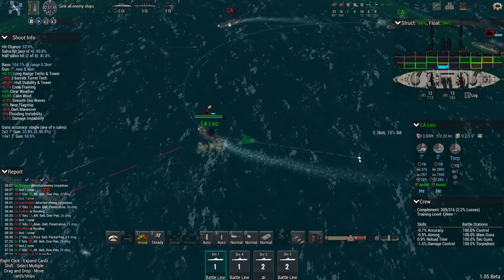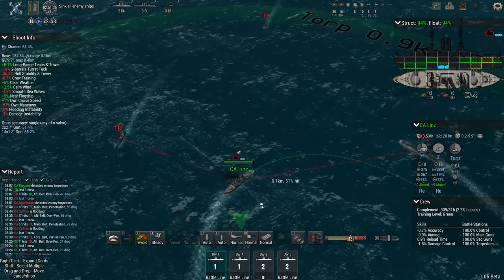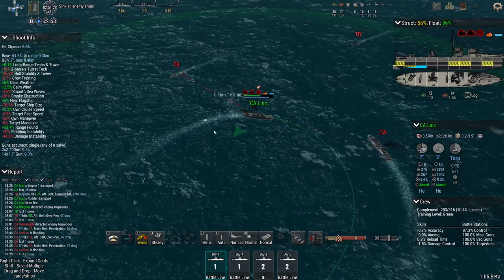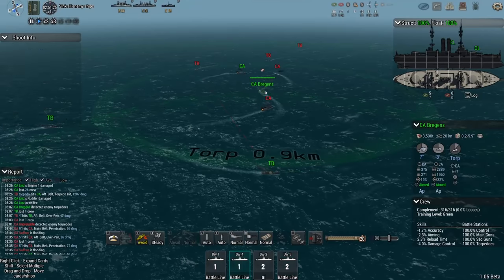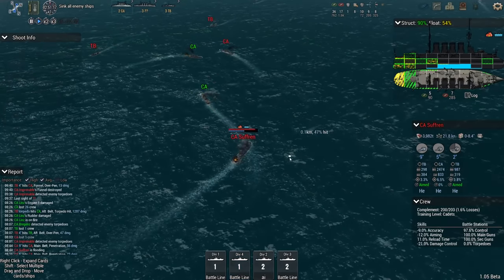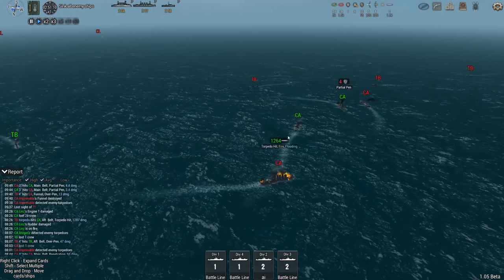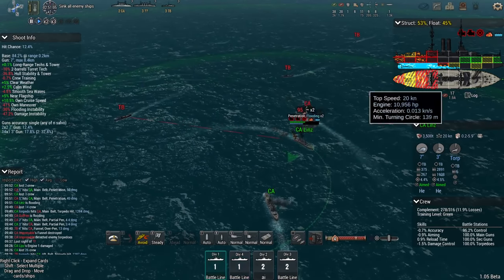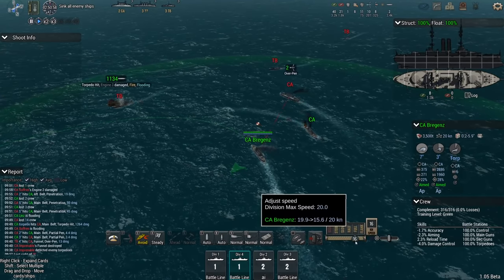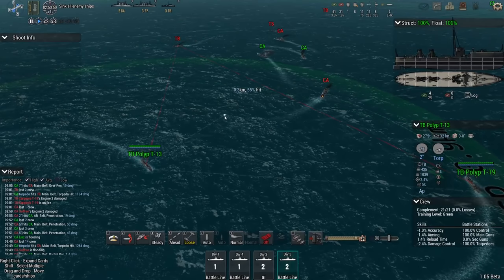Torpedo in the water — the Linz will eat that because I cannot turn her out of the way in time. That's going to hit me right on the stern — a lot of damage including rudder damage. Can you please torpedo this one with your stern launcher? Yes, thank you, that's more like it. Light cruisers have decided this is not a fight they want, which I can respect. Heavy cruiser torpedoed the Charcois T19. Beautiful play.